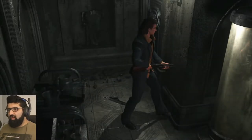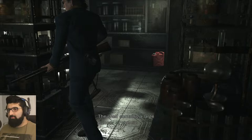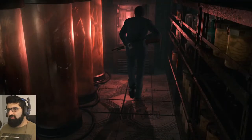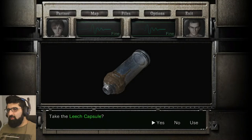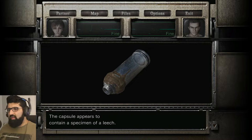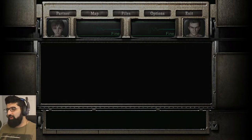Look at the lab map. Okay, so we're in a lab. Let's go collect this item first, whatever the hell it is. One of the capsules is glowing. Leeched capsule. What the hell? We'll probably need it for something eventually. The capsule appears to contain a specimen of a leech. The lid won't budge. Maybe it's sealed with some kind of special material. We don't know. Let's go.